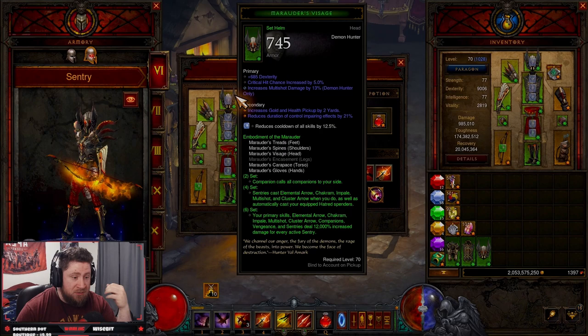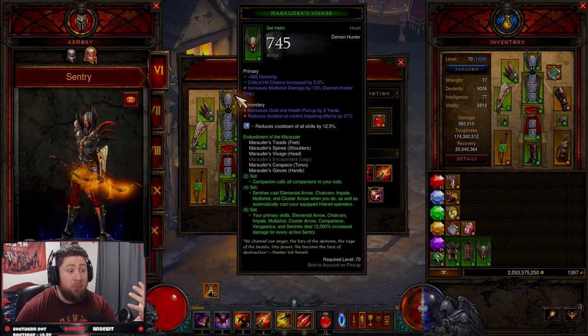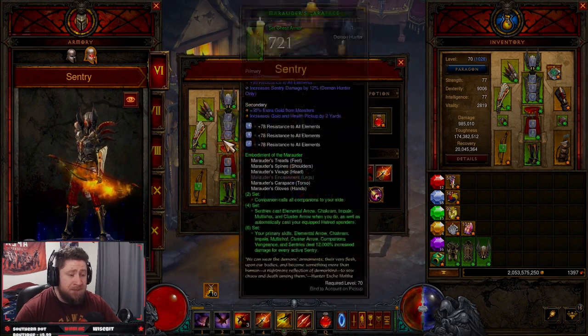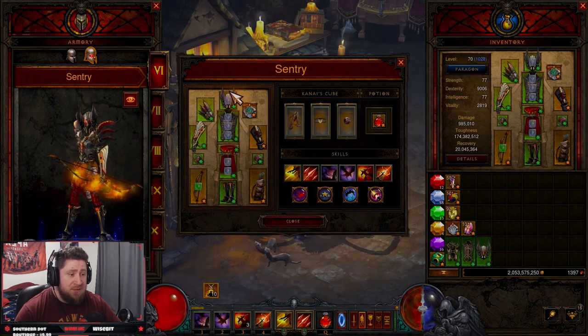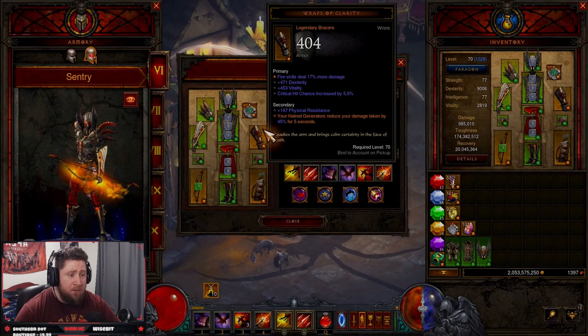The original easiest was Natalya's with random Vengeance — I know they've changed that with spike traps — but I really like the Sentry one because it's really easy. You're just going to need the Sentry build; this is a standard setup. I'm not going to go into too much detail on the build, but you just need the Sentry build along with Captain Crimson's and Wraps of Clarity.